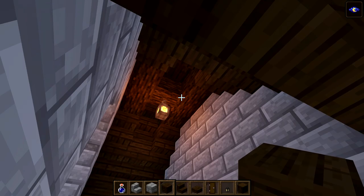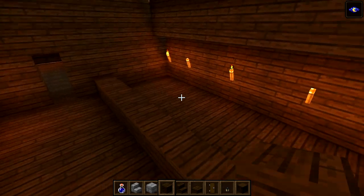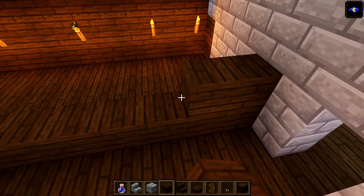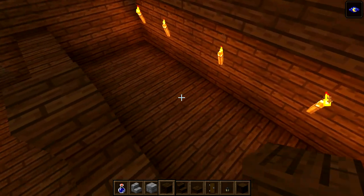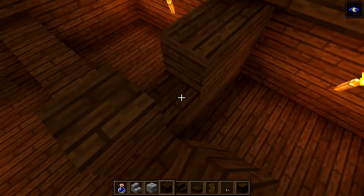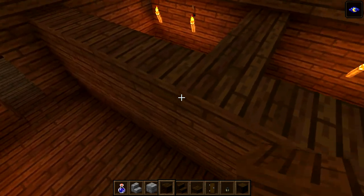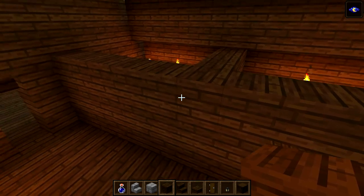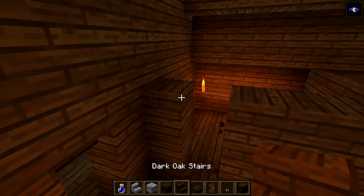Now let's head into the hallway. We need to divide up these bedrooms - go one, two, three, four, five and one, two, three, four, five. This center one is where we put the dividing wall, going three blocks high. Leave a one-block gap for a two-block door here, and where this corner one is, come over one and put a two-block door there. Change that top one for an upside-down stair.